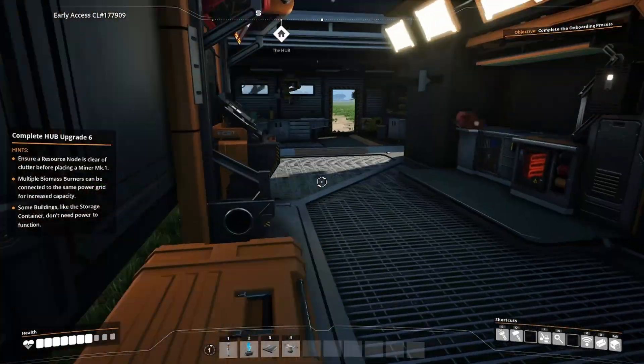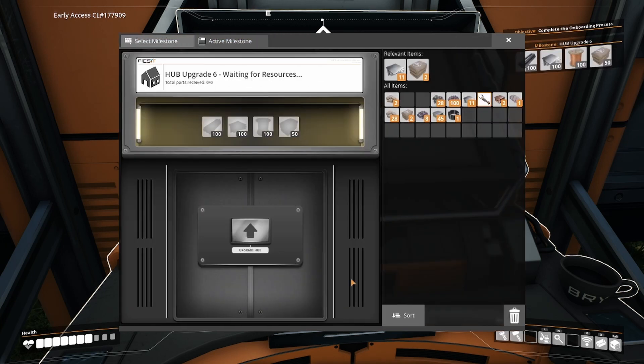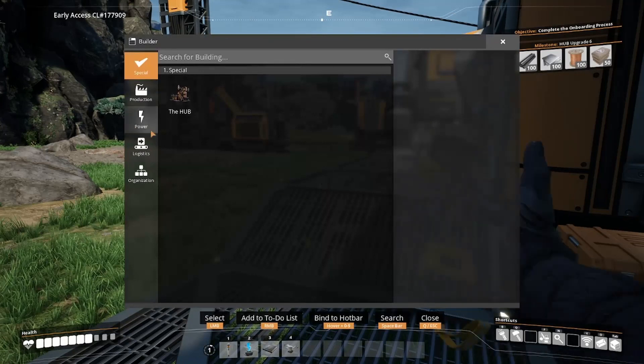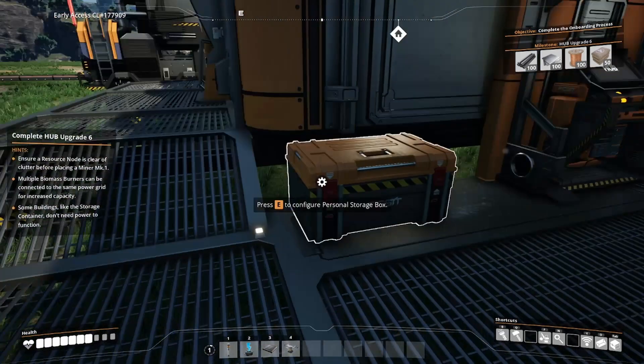What do we need for hub upgrade 6? We're not anywhere near this stuff. Select milestones - we need 100 iron rods, 100 plates. We need this thing - what does that require? Reinforced iron plate and 8 wire.